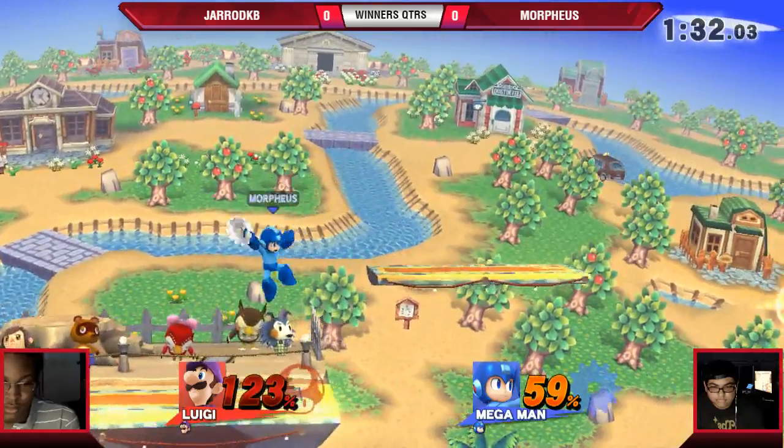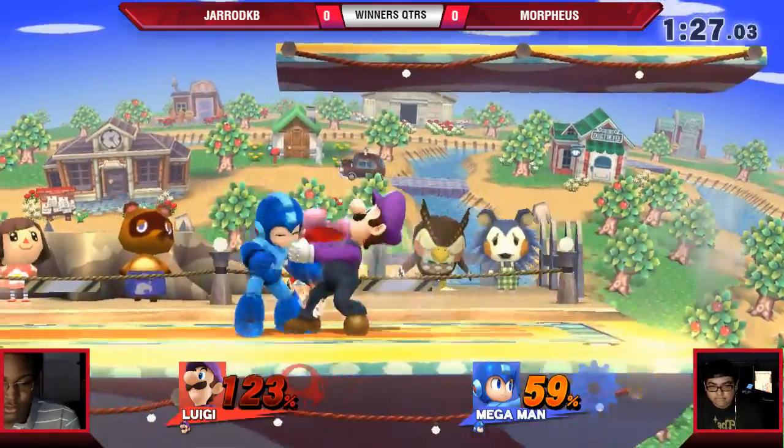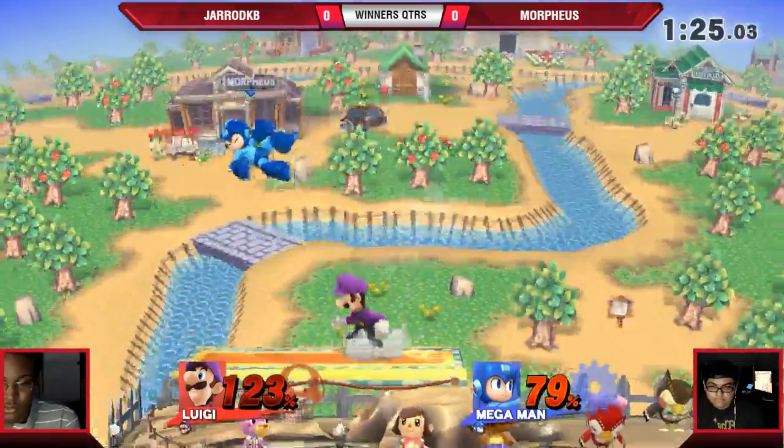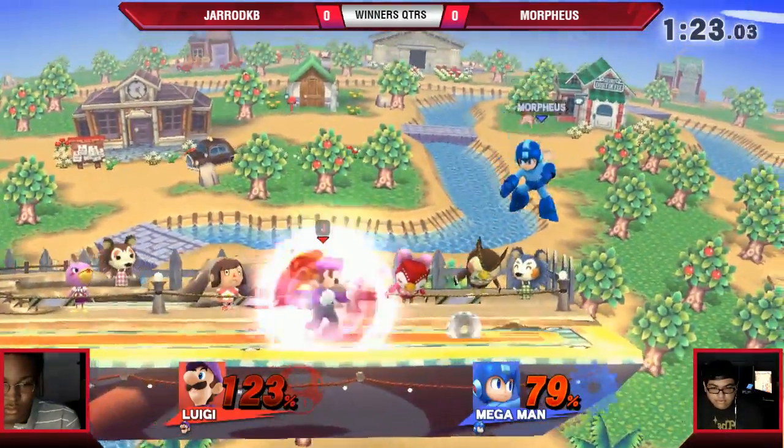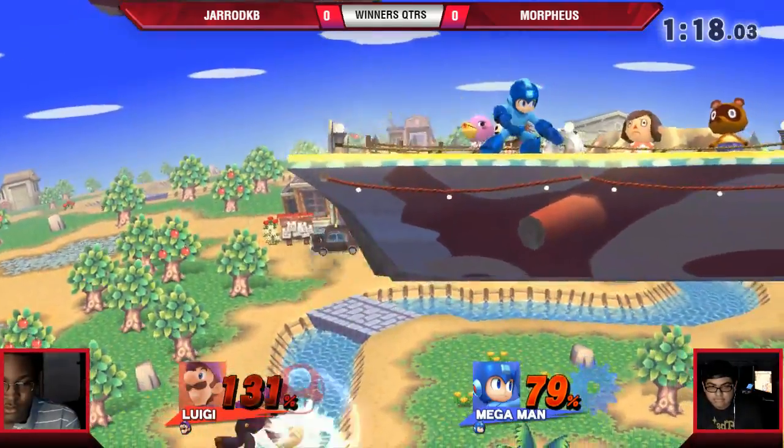Falling back air, not quite going to do it. Luigi missile — no misfire. Good recovery. Power shields the F smash. Morpheus jumping out — he's like, all right, no cheese here. That's a Mario character, you don't air dodge against us. I don't care if it's Ushi. Bowser Jr. maybe, but...